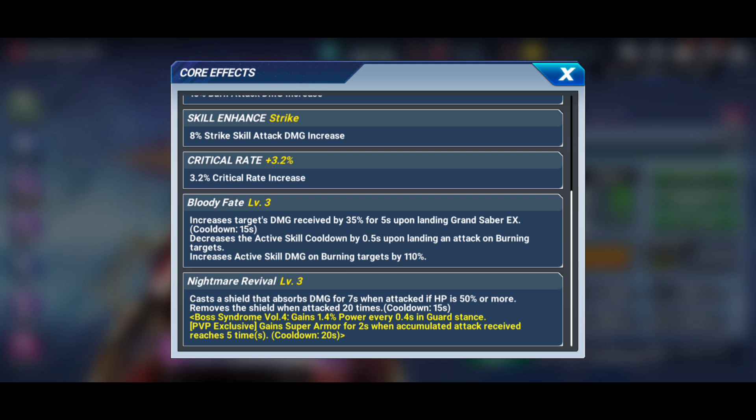Boss Syndrome Leona has achieved her goals and is an incredible damage dealer in King of Fighters All-Star, likely to be the highest damage ceiling of any character we've ever seen. Next up she's going to decrease active skill cooldowns by 0.5 seconds upon landing an attack on a burning target — that latent inherent active skill cooldown decrease is built into her kit. Hers is in the form of landing an attack on a burning target, which shouldn't be very hard to do. She's also going to increase her active skill damage on burning targets by 110 percent.